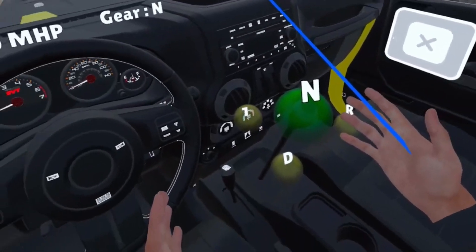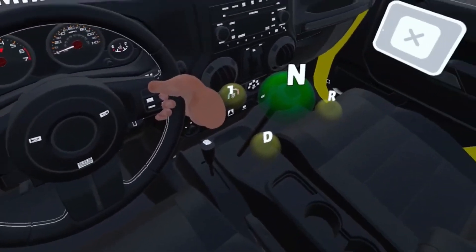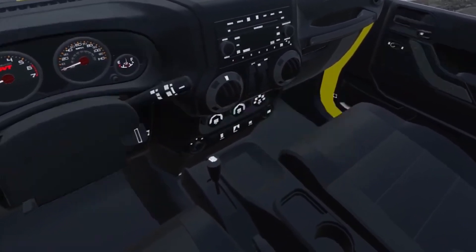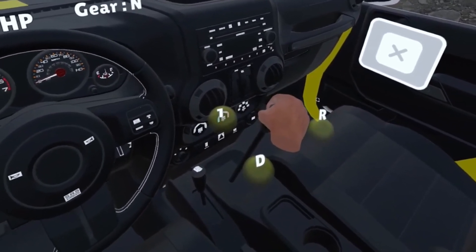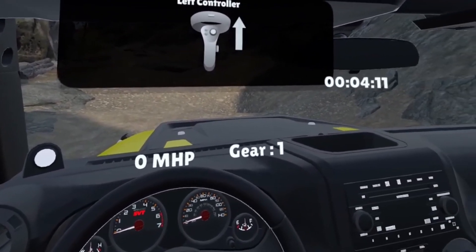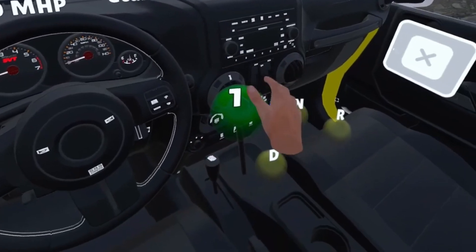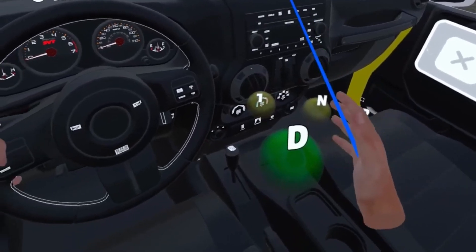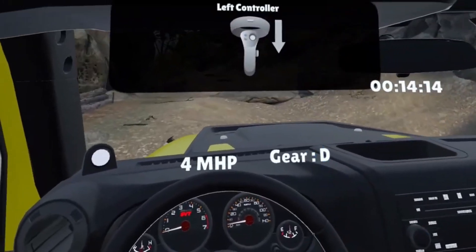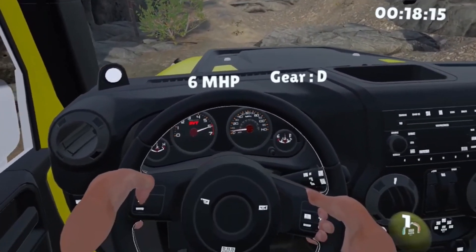In Virtual Reality, basically the entire reality around you is gone and replaced with a virtual one. Virtual Reality is a simulated world that you can explore and interact with as if you were really there. You can see this game right now where I'm riding a Jeep — everything is virtual content and I find myself inside the Jeep. I can race and do whatever I like. There's nothing related to my real physical reality. It's all virtual.